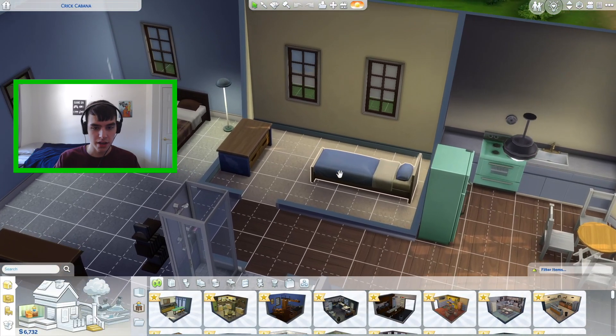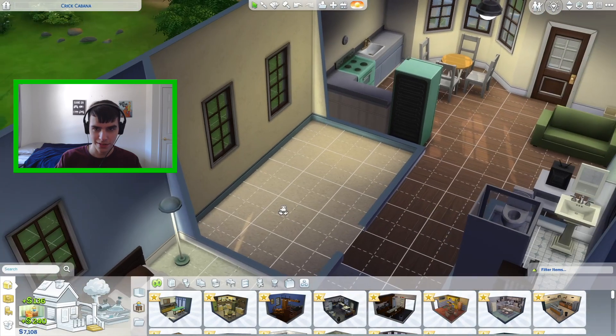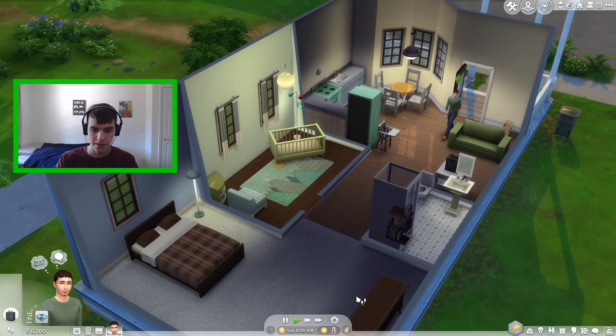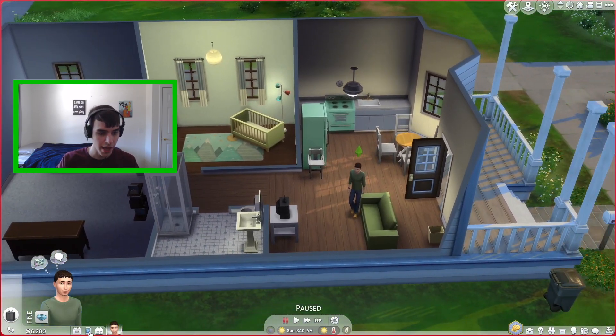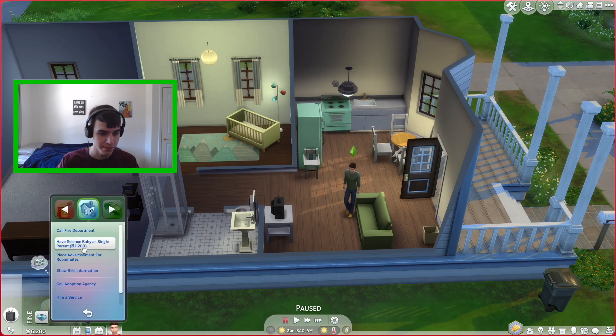The next thing we're going to do is design a nursery because we need to get ready for the infant. I'm just going to take over this room and turn it into a nursery. So I quickly set up this new nursery. Something else they added was, if you go under Home, it now has the ability to make a science baby.